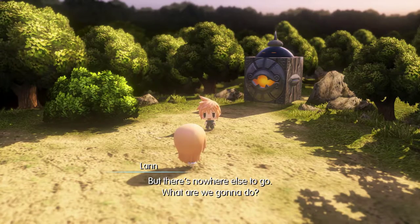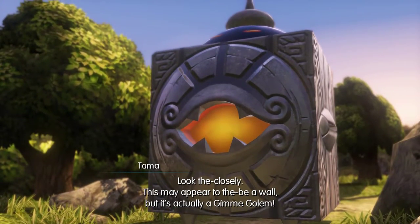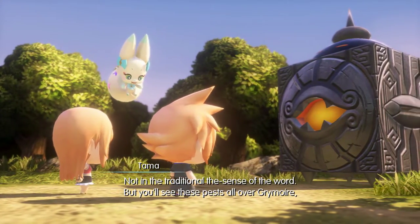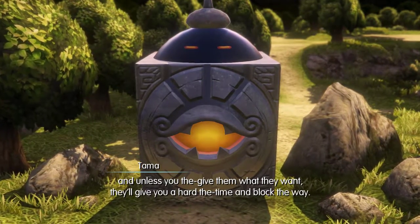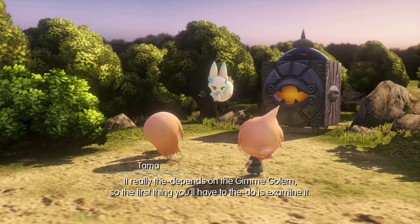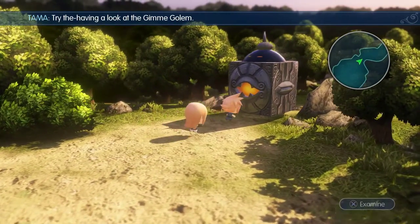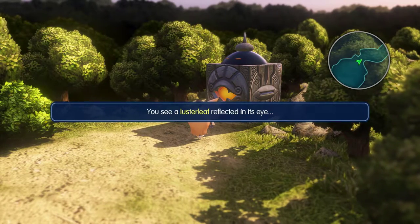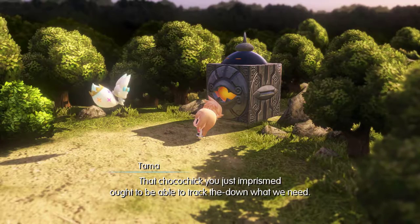A dead end? There's nowhere else to go — what are we gonna do? Never fear! Look closely! This may appear to be a wall, but it's actually a Gimme Golem. Is this a mirage too? Not in the traditional sense of the word — but you'll see these pests all over Grimoire. Unless you give them what they want, they'll block the way. So this thing acts exactly like Snorlax, but unlike Snorlax, you'll never be able to capture it.